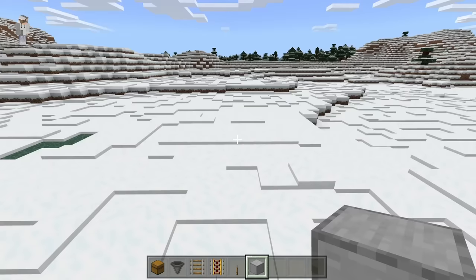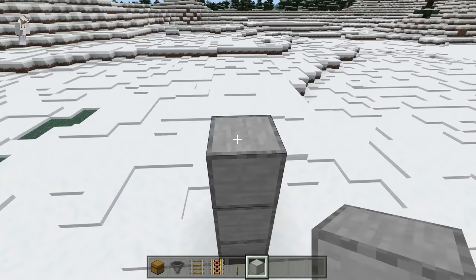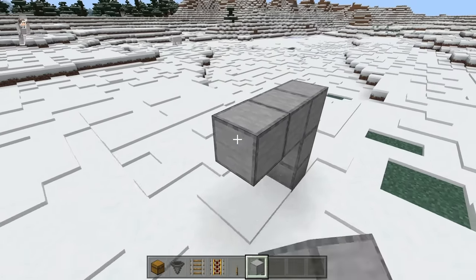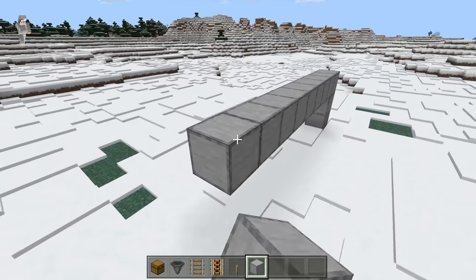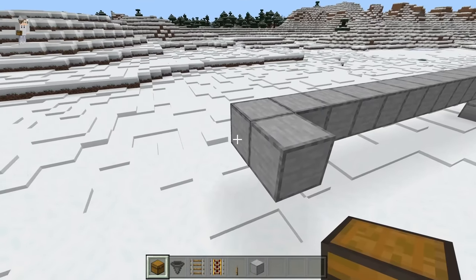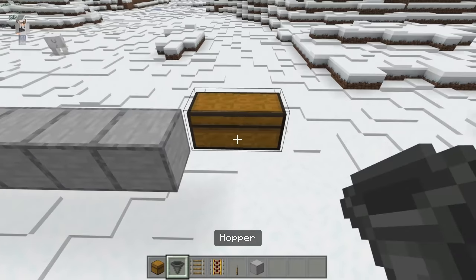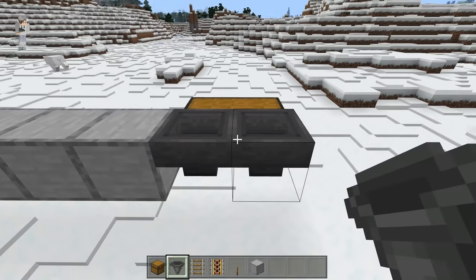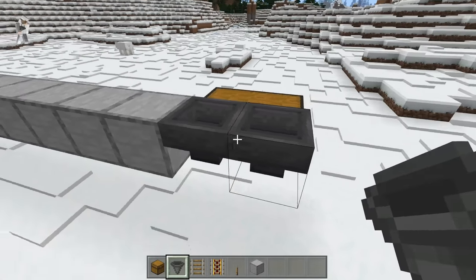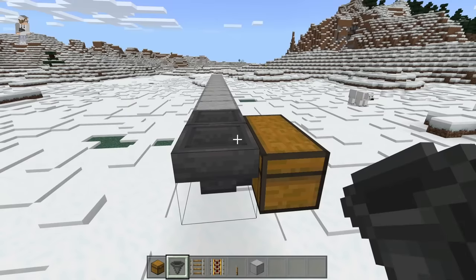The first step is to go to a biome that snows. Once you're there, take some solid blocks — you can use any solid blocks you want. Place down 3, then place down 14 solid blocks. Now place a block at this spot, then crouch down and place down a double chest. Now break this block. Then come behind the double chest, crouch down and place 2 hoppers, making sure both hoppers are funneling towards the double chest. These hoppers will collect all the ice generated in this farm and funnel it into the double chest.